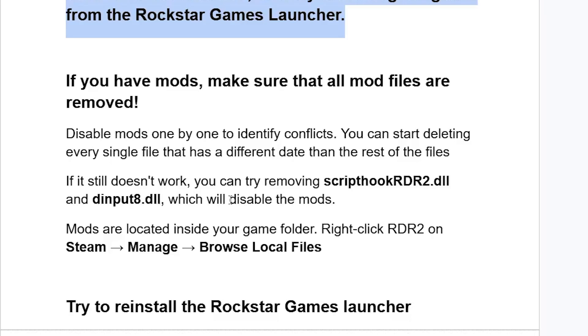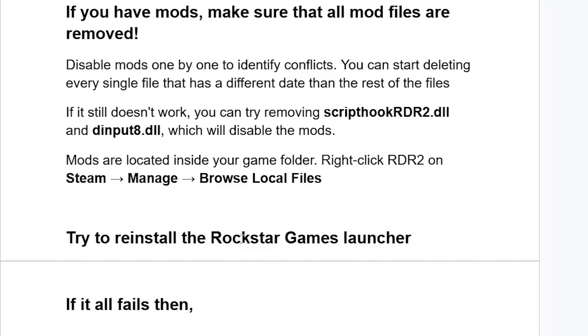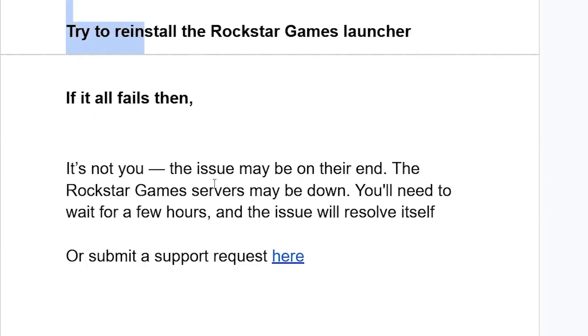If you are still facing the same problem, your last resort will be to try reinstalling the Rockstar Games launcher. If you have reinstalled the Rockstar Games launcher but are still facing the same error, then sometimes it's not you — the issue may be on their end. The Rockstar Games services may be down, so you'll need to wait a few hours and the issue will resolve by itself.